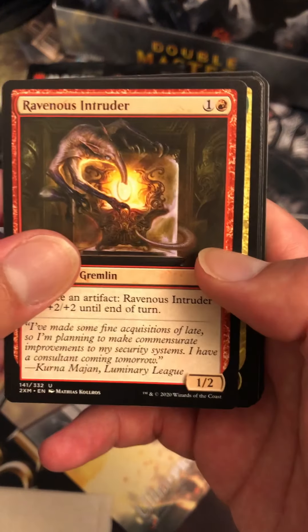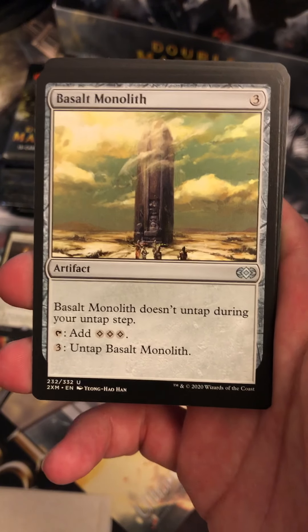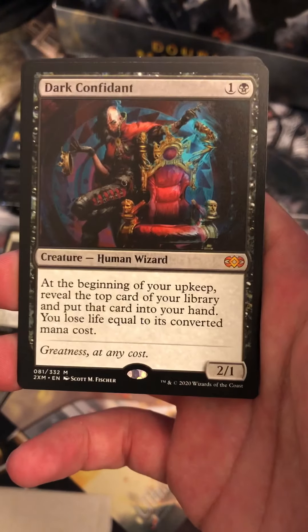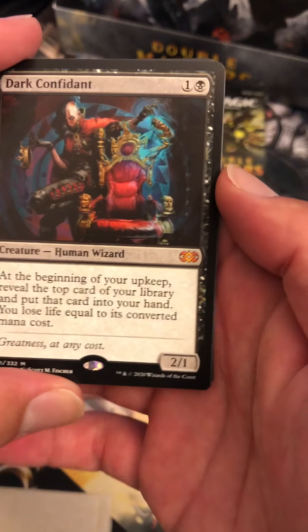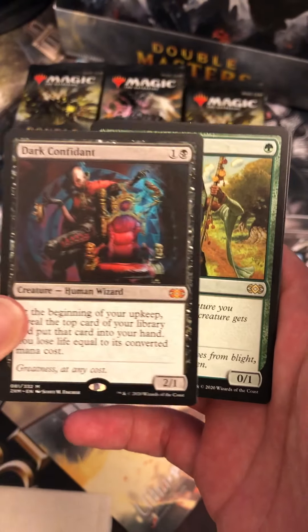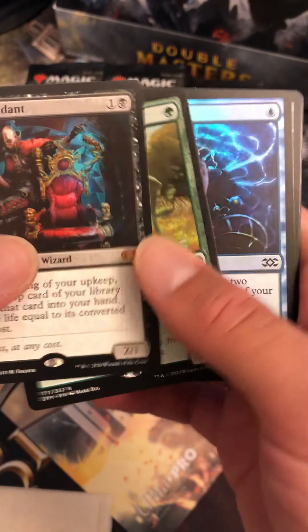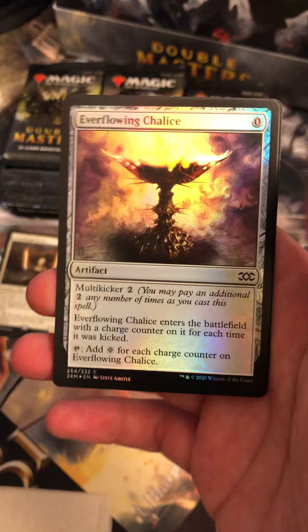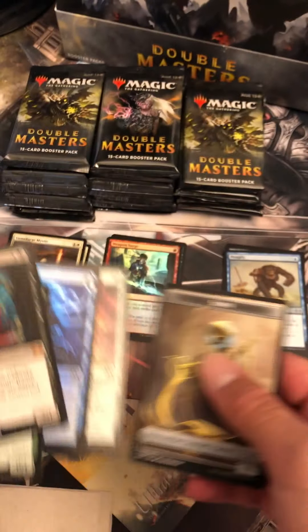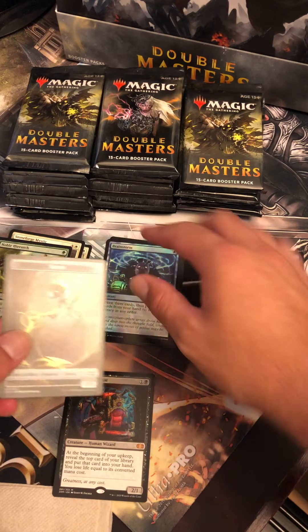Ravenous Intruder, Gore Clan Rampager, Basalt Monolith — one of the better uncommons. And we got a Dark Confidant! Yes, we got a Mythic hit, and a Noble Hierarch — look at that pack! Only in Double Masters can you get something like this. We got Foil Brainstorm and Foil Everflowing Chalice. Very nice. Dark Confidant is our first Mythic.